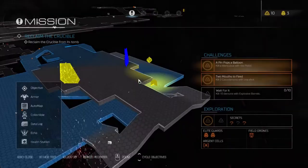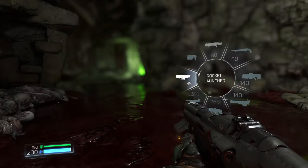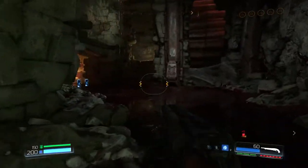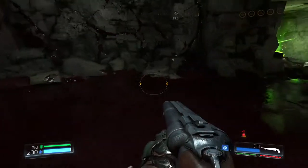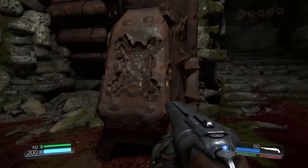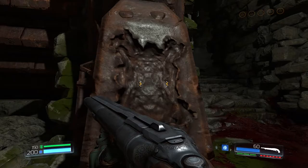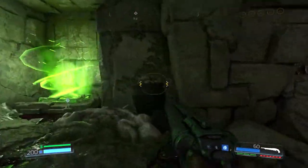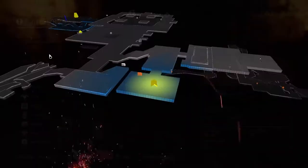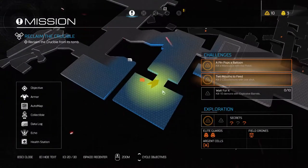You always start a level with the same amount of ammo — for example, you always start with five rockets and 20 shotgun shells, and I don't understand why. When you do the mission select thing... here's where Doom Turtle was sealed for 10,000 years. Yeah, there was lore there, but there's also lore just here.